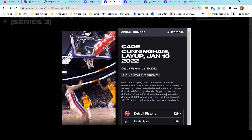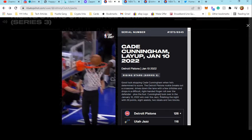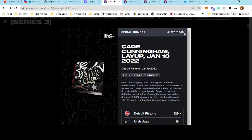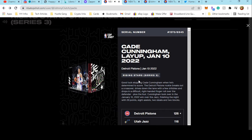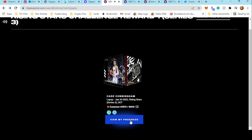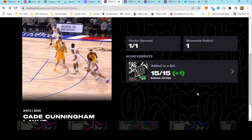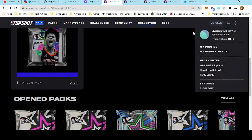I think the Rising Stars set is — is it 17,000? Is it 10,000? We're going to take a look at that. But 89,45 — keep that number in mind. We're going to check that against the mint count against the actual Rising Stars common moments that you need for the set. So that's pretty good — 15,74, got a good one. Cade taking them off the dribble, rolling them up!